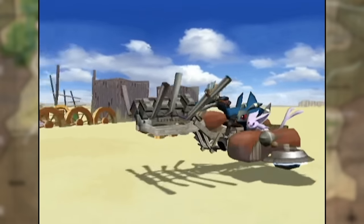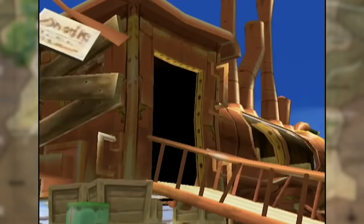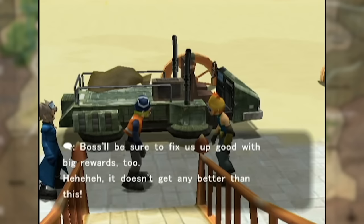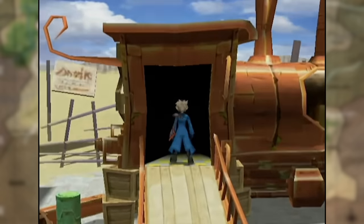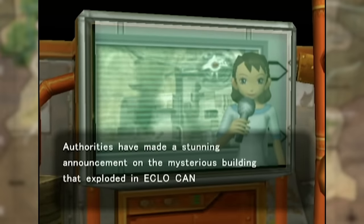Wes rolls up to this bar slash restaurant — a bar made from an abandoned train. How did it get into the middle of the desert? How do people know to come here? No idea. As he arrives, two ridiculous-looking characters exit the building, mentioning having bagged themselves a big catch, referring to the bag on their hover truck. They leave, and Wes enters the restaurant called the Outskirt Stand.